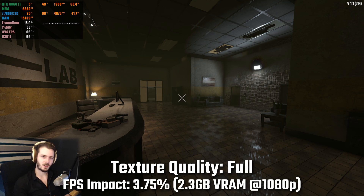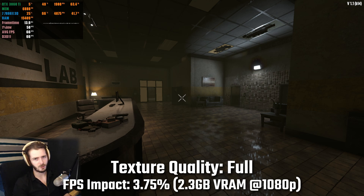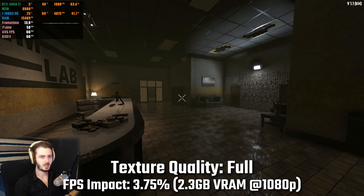Next up we've got texture quality, where I saw a difference of around 3.75% going from lowest settings to the maximum settings. More importantly, I saw my VRAM allocation to the game go up by around 2.3 gigabytes at 1080p — do note that that will be higher for 1440p and 4K. This setting also affects items in your hands such as your guns and tools, and it really does reduce the quality of the textures of those items as well, so do bear that in mind.